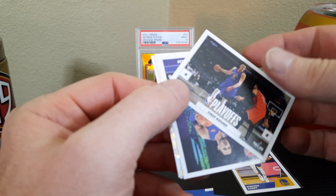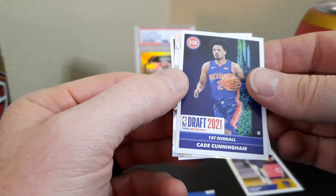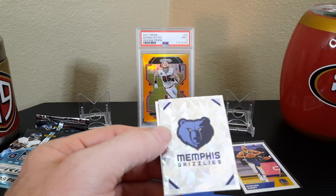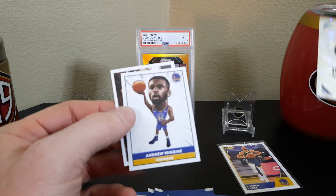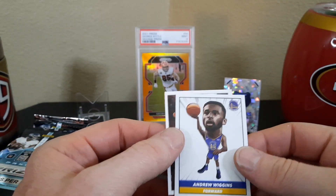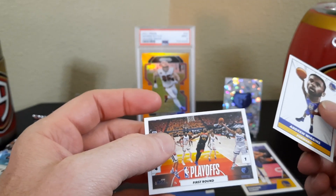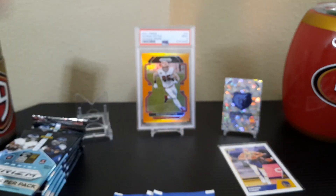We got a First Round Playoffs draft sticker of Kade Cunningham — that's a rookie one right there, that's a nice one. And then Andrew Wiggins, and another First Round Playoffs sticker. I'm going to go grab my penny sleeves for these.